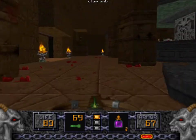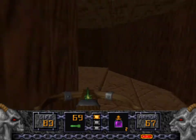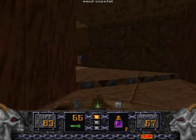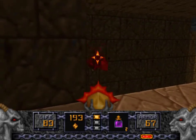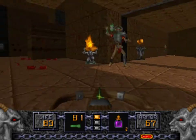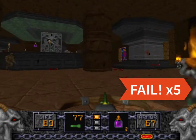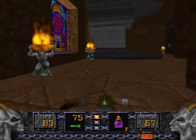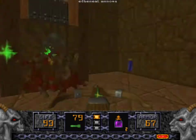Flip this switch to get a secret crossbow — right there. Where the hell did you come from? Oops. I kind of shoved him through the door and ruined my trick. I was trying to get him right in that one spot where he couldn't target me.